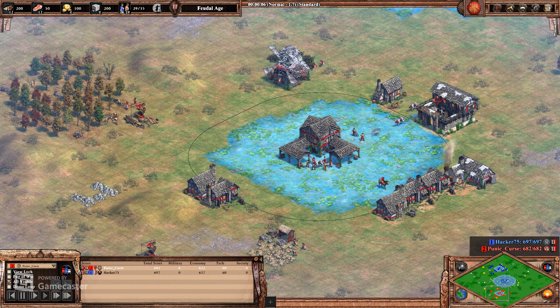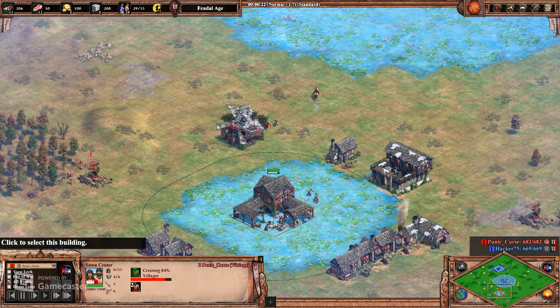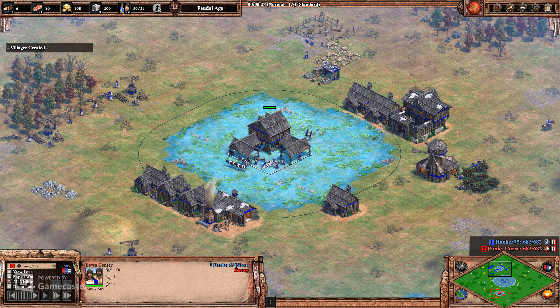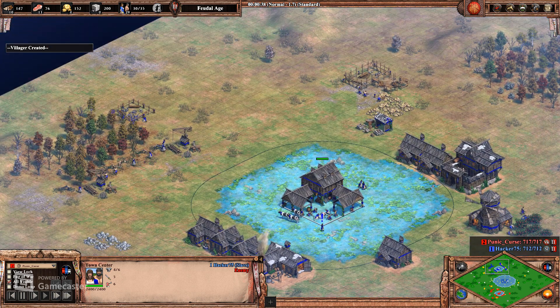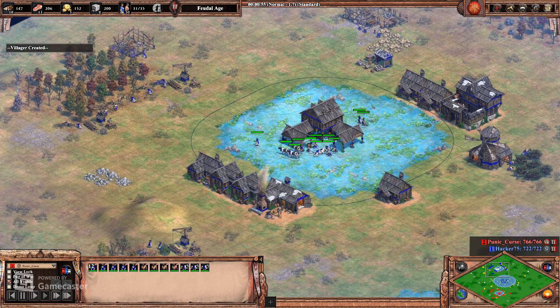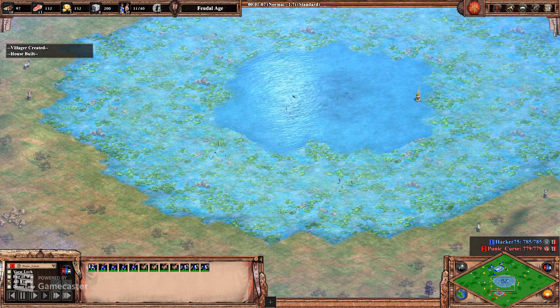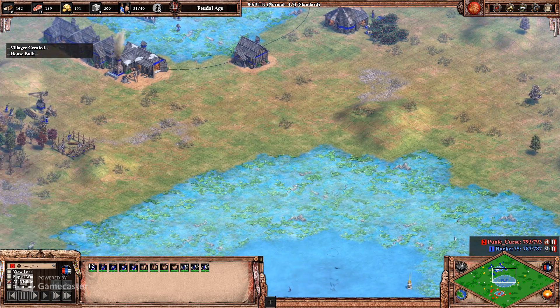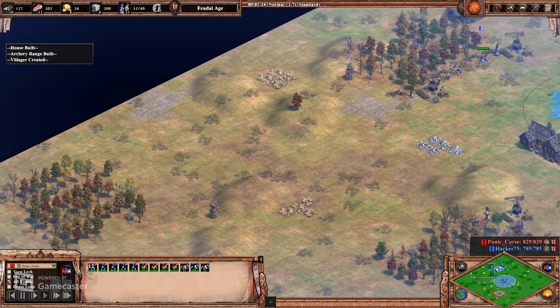Welcome back — today we have an Empire Wars match on Frigid Lake. I'm playing in red as Vikings and in blue is Hacker 75, playing as the Slavs. The main thing to know about Frigid Lake is you can't build farms around your TC because of the water. You get some shore fish, but that forces you to build your farms further away where they're more exposed. There is a decent amount of fish in the middle, but you take a risk going for early fishing ships.